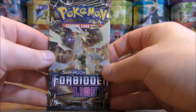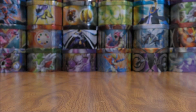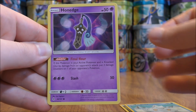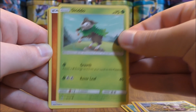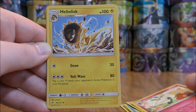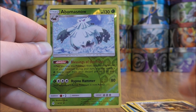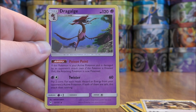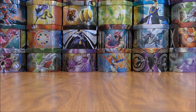Ultra Necrozma pack. Pack starts with Goomy, Bergmite, Honedge, Furfrou, Skiddo, Fire-type Energy, Floette, Heliolisk, Diggersby, Reverse Hollow of an Abomasnow — rare reverse hollow. And the final card would be a Dragalge. Seems like I've pulled a lot of duplicates in that rare spot.